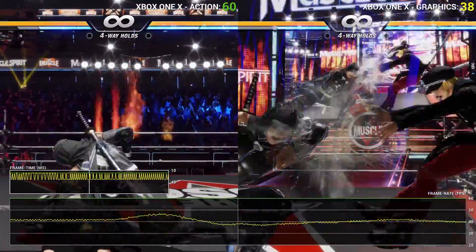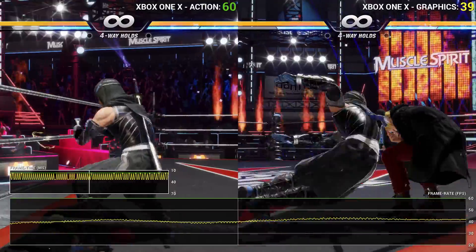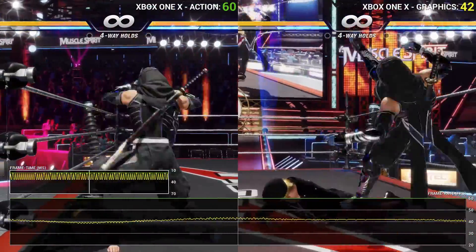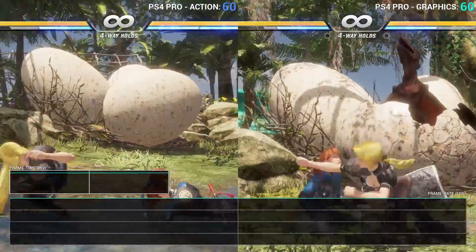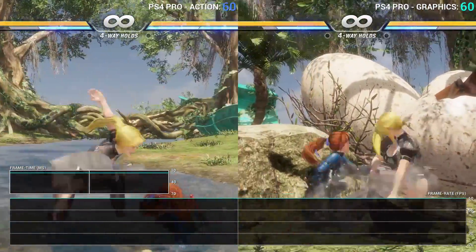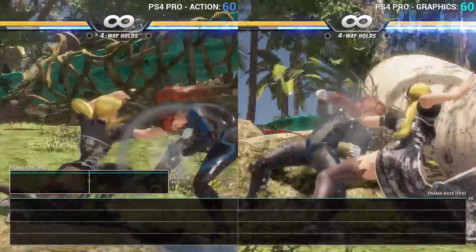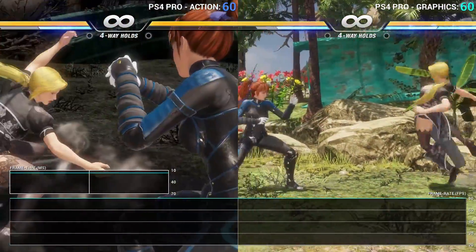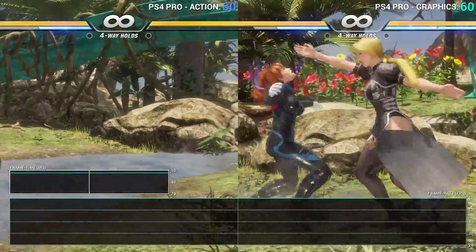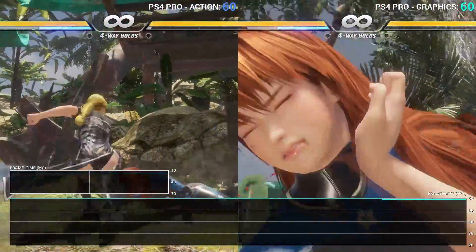1080p for action mode on X possibly seems a little low given the Pro manages a similar turnout in performance, but it's possible that pushing above this would have resulted in unwanted frame drops. PlayStation 4 Pro, meanwhile, seems to exhibit very little to no performance issues in either mode. While it's possible these stages haven't stressed the engine to its limits, the turnout here is excellent, and in either mode you're looking at a pretty much locked 60fps. I'll leave the footage playing a little longer so you can get an idea, but there really is nothing to see here, which is pretty good news.